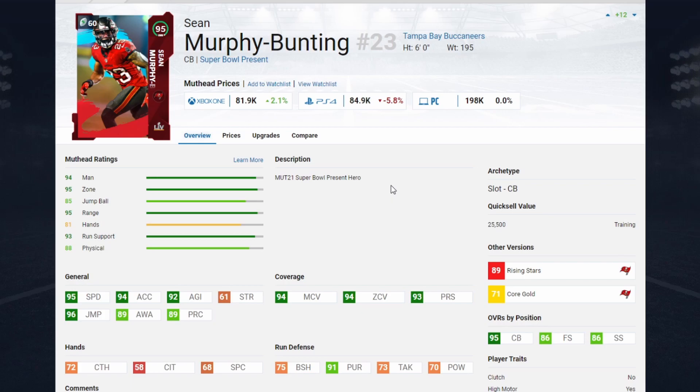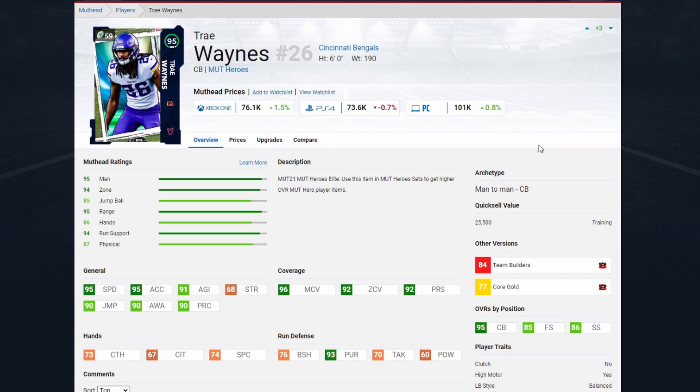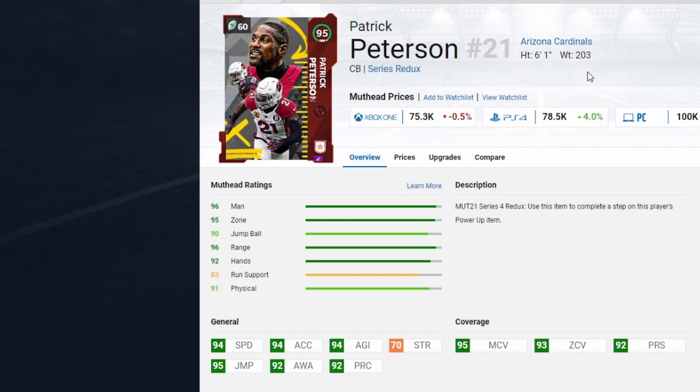Getting into the defense, starting at cornerback — Sean Murphy-Bunting at just over 80,000 coins gets you 95 speed, 94 acceleration, good coverage across the board, and he's six foot — a nice tall corner. AJ Terrell at 95 speed and 95 acceleration is a zone archetype, so you get mid-zone knockouts for 1 AP. Trey Waynes at 95 speed and 95 acceleration is another tall corner with good coverage. Patrick Peterson at 94 speed and 80,000 coins could also serve as a budget coverage safety.